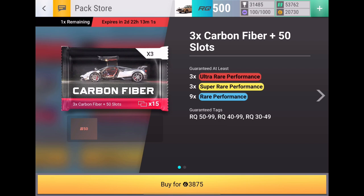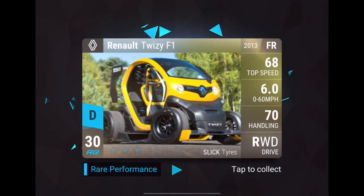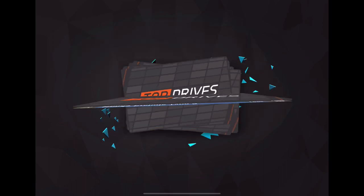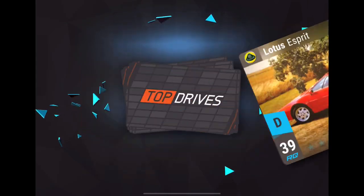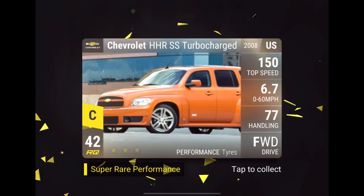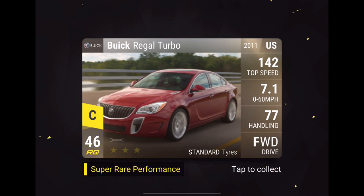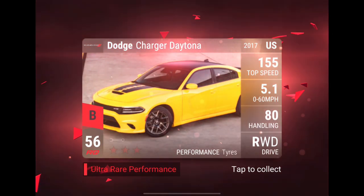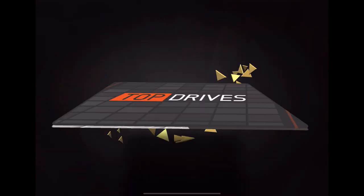Now we'll go to the first big pack — three carbon fibers in one pack, 3,875 gold, 50 slots. We've got 15 total cars here. Going through the commons and rares, we're getting to the ultra rare section. The big three cars at the end come in at 54, 62, and 58 — a Bentley Mulsanne. Not too great on the cars, but 50 slots is good so I'm happy with that.